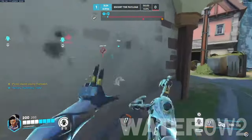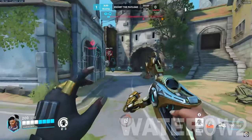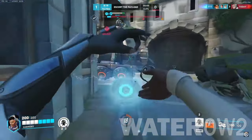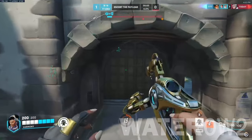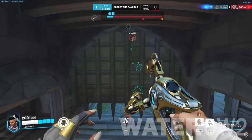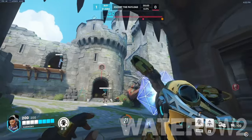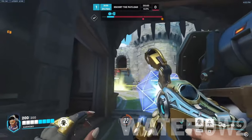Symmetra Counters. Burst fire from heroes like Junkrat, Pharah, and Echo is great against Symmetra's slow but steady sustained fire. Area-of-effect attacks with lots of splash damage can easily destroy groups of her turrets — Junkrat, Pharah, and especially Winston are great at taking out turret nests.